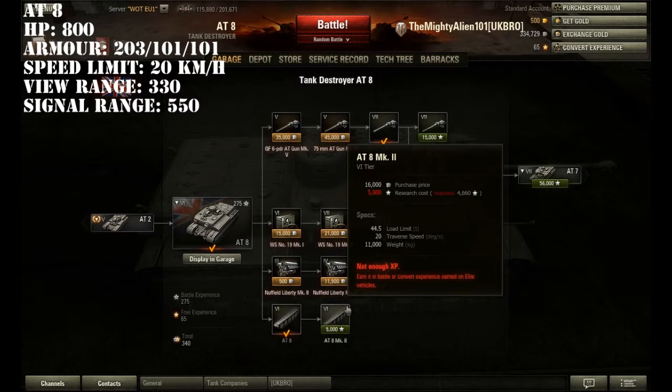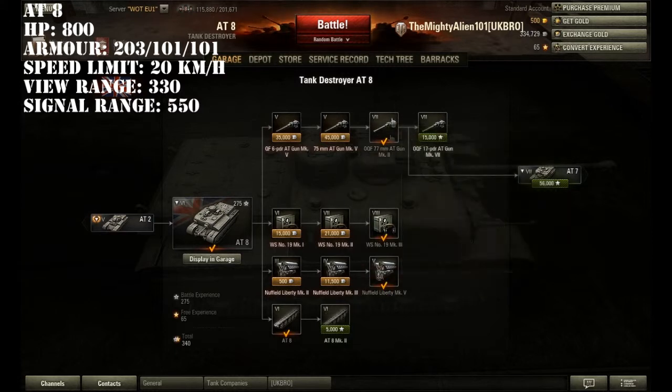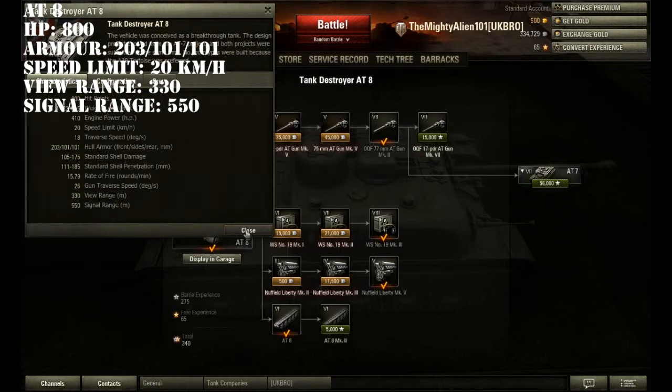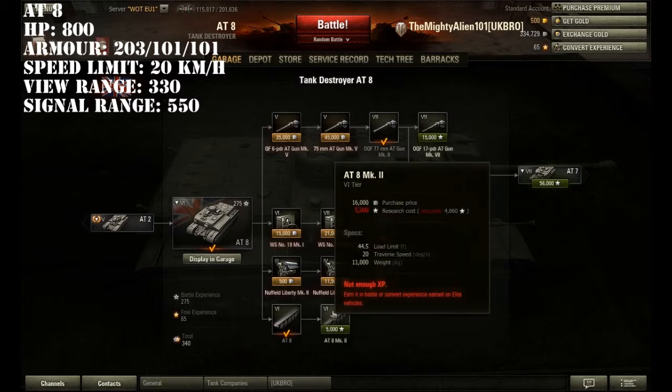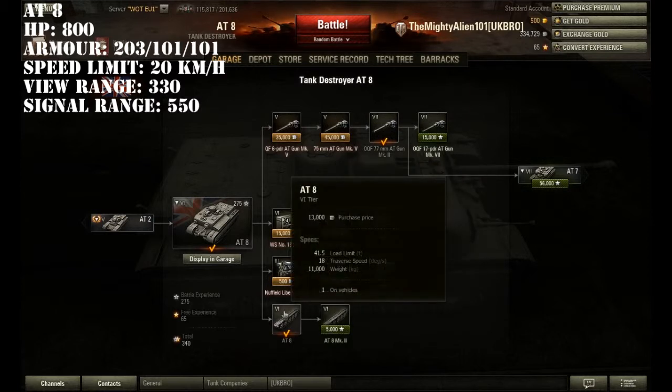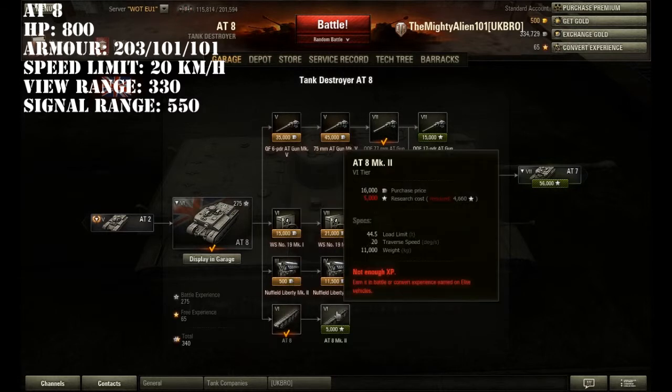For tracks, I haven't even bothered getting the second tracks — you don't need them for this gun, and probably for that gun as well, though I'll check the weights. It just increases traverse speed by 2 degrees per second, and obviously raises the load limit.